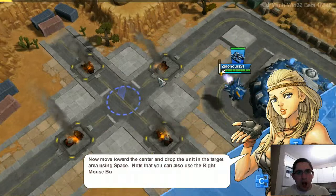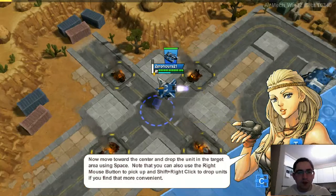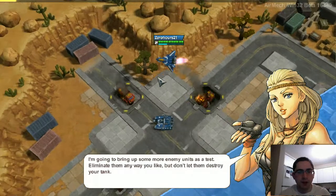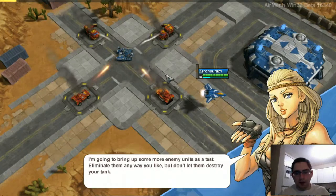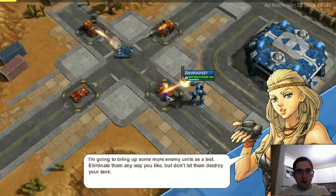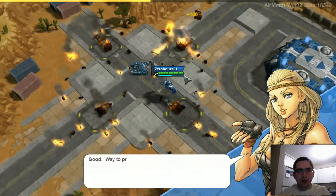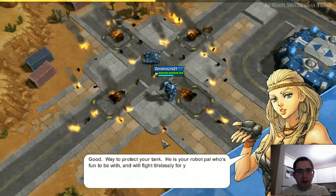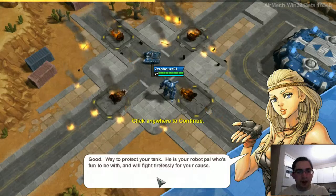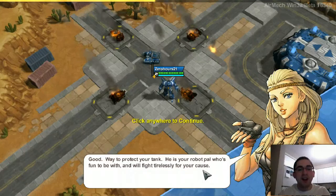Alright, so I want to take it. I can fly around and drop it wherever I want — I can drop it here. Okay, there we go. So we're going to test: eliminate them any way you like, but don't let them destroy your tank. I can either get in front of it and absorb the damage, or I can just deal the damage and help it.